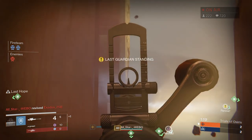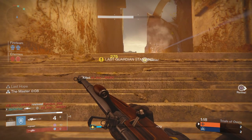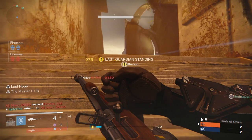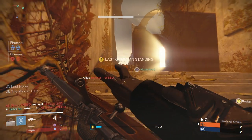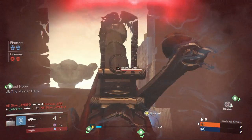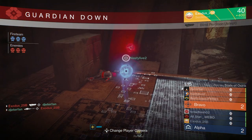This next tip is extremely important when using No Land Beyond, and it's actually the reason why everyone likes to call this gun the 'No Flinch Beyond.' With many other snipers in this game, ever since recent patches, anytime you get shot while aiming down sights your gun staggers like crazy and your aim gets thrown all over the place. The whole reason No Land Beyond is called 'No Flinch Beyond' is because it doesn't have any flinch — no matter how hard it looks like it's flinching, it never actually is.